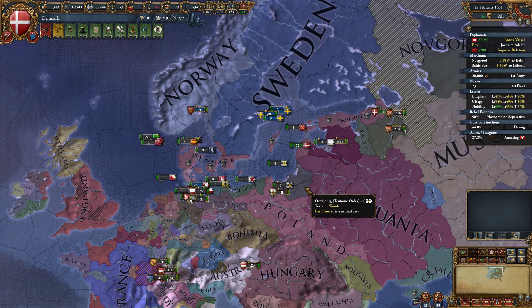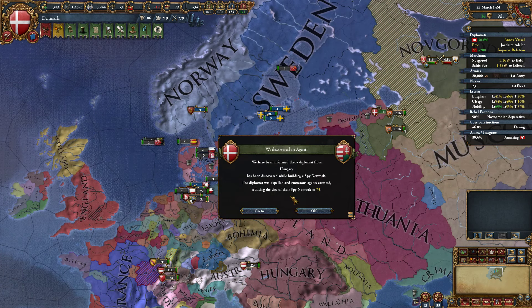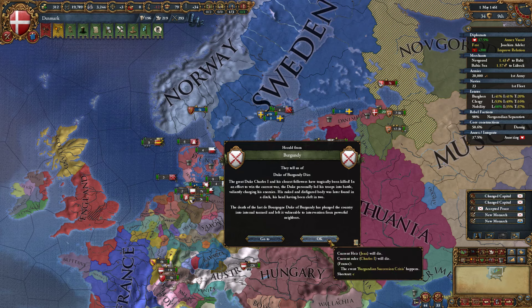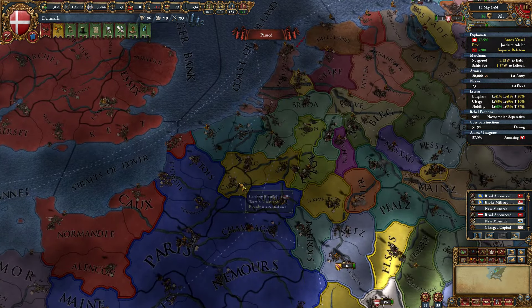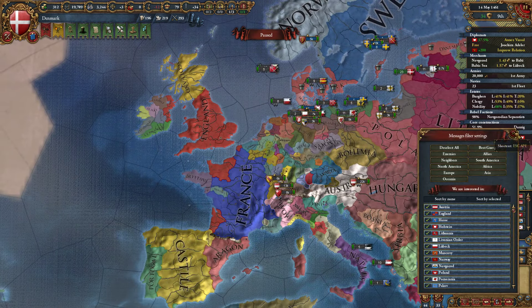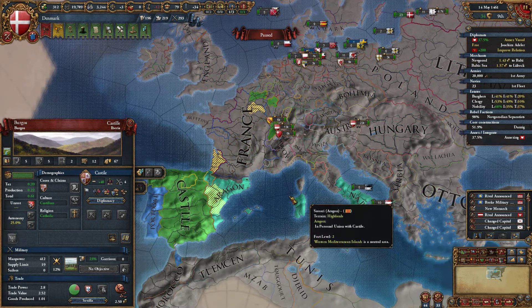Both Sell and Golddingen are cores now. England is going through the Lollard Rebellions, I think. The Duke of Burgundy has died — who got the inheritance? It looks like Castile did. Damn. Castile got the inheritance. So we have the Castilian Netherlands, and they already command Aragon and Naples.